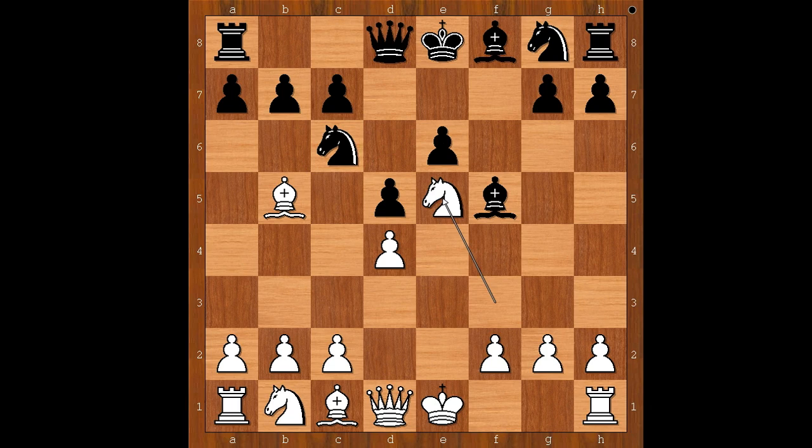e6. Knight to e5 — the pressure is on the knight on c6. Knight to e7. White to move. What is the best move for white in this position? Kasparov played Queen to h5, check. Queen to e2, pinning the knight, would be a better move.